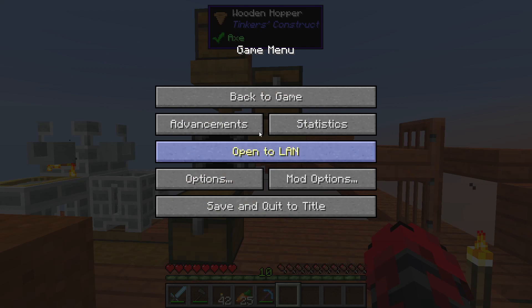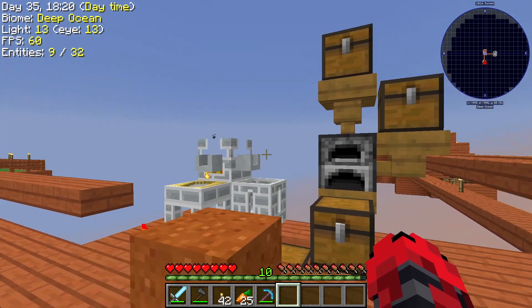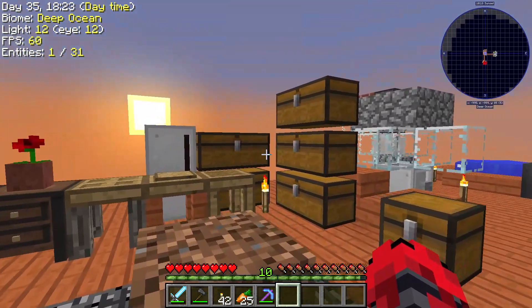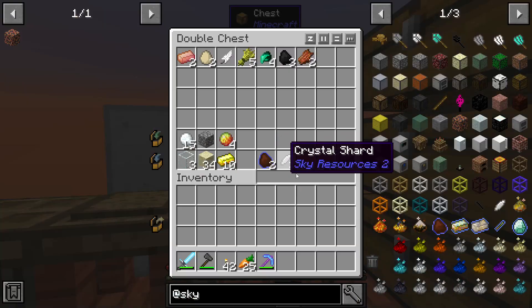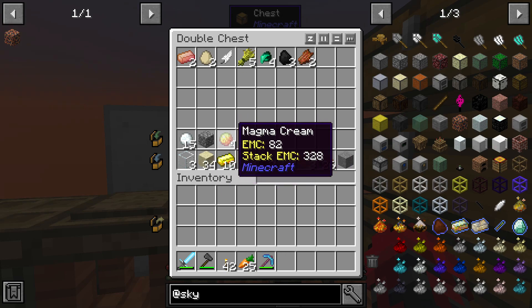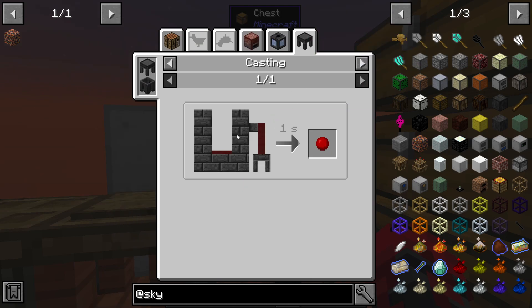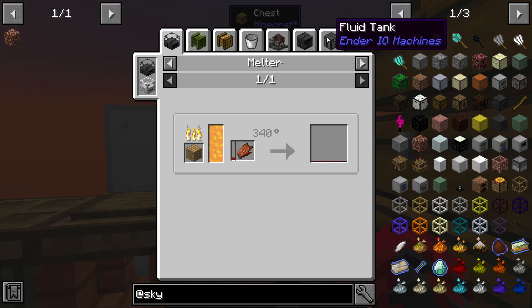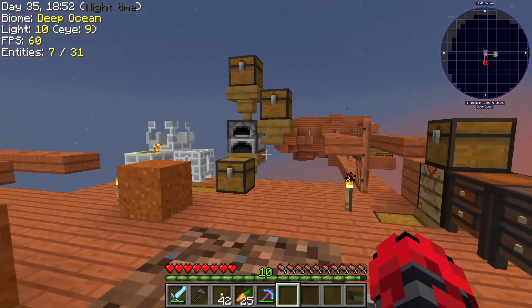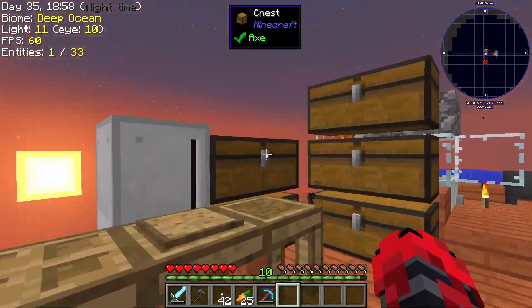Hey guys, it's Neverlinks Twice. Welcome back to another video. Today we're playing a little bit more of Modern Skyblock Departed 3. Off camera in my chest I had a magma — it was one of the blaze hearts that I didn't realize I had, so I turned that in and got three magma cream. I also went ahead and got some congealed blood by putting four rotten flesh in the small tree and then one piece of blaze powder in there for a magma.